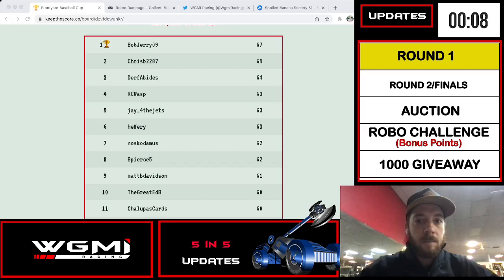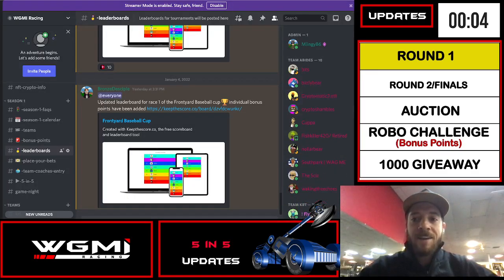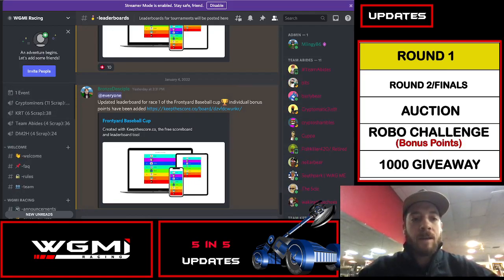Let's take a look at the team standings. The Crypto Miners are at 11 scrap, KRT at 6, Team Abides and DM2H at 4 scrap. Those are the team leaderboards, and those points will be accumulated for your end-of-season totals. That is our round 1 update.